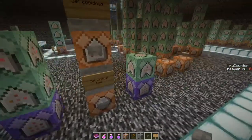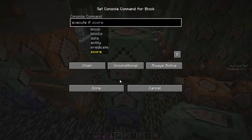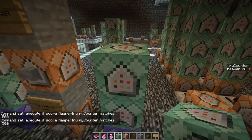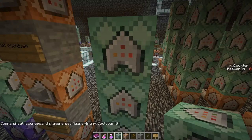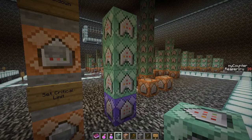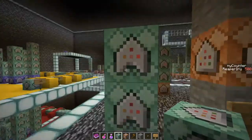We're going to add another command: 'execute if score reaper_arrow my_counter matches 500', put it on conditional, then chain: 'scoreboard players set reaper_arrow my_cooldown 0'. So my_counter counts up every tick until it hits 500, then it stops because my_cooldown goes back to zero. Let's watch it — my_counter is now 500, it stops counting.